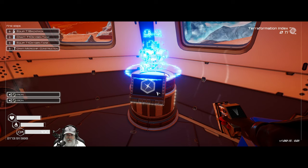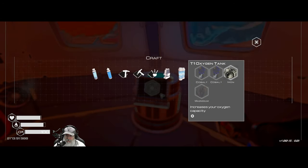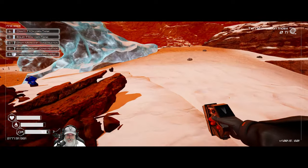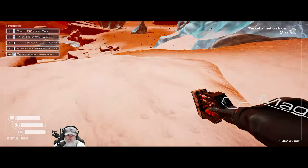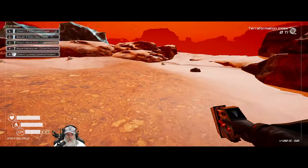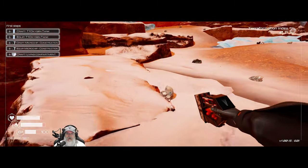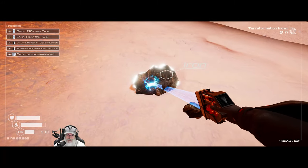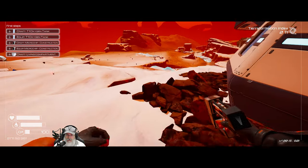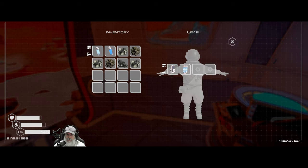Let's make a tier one backpack — that opens up another row for us — and we also need to make a tier one oxygen tank, which requires a magnesium and two cobalt. We'll continue to pick up iron because we're going to need tons of it. Oxygen, water, and food all run out more quickly on intense, so you really have to mind it.